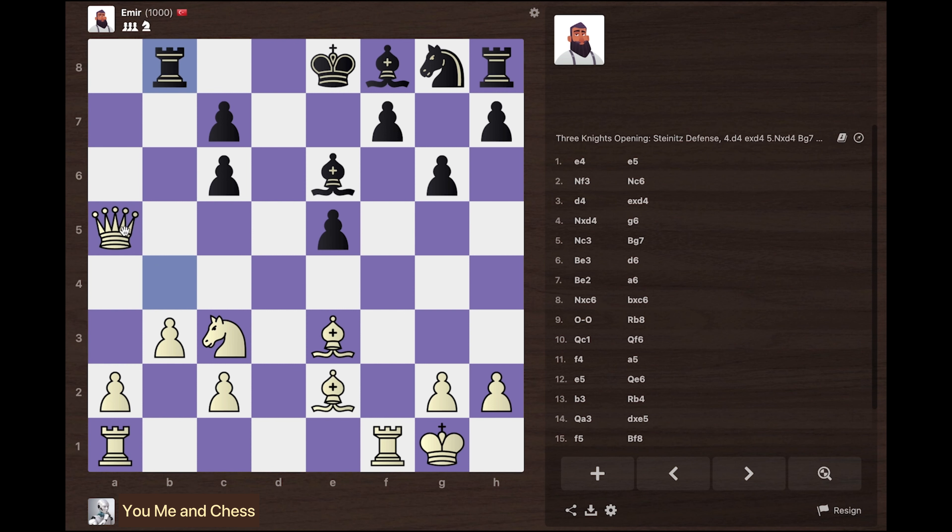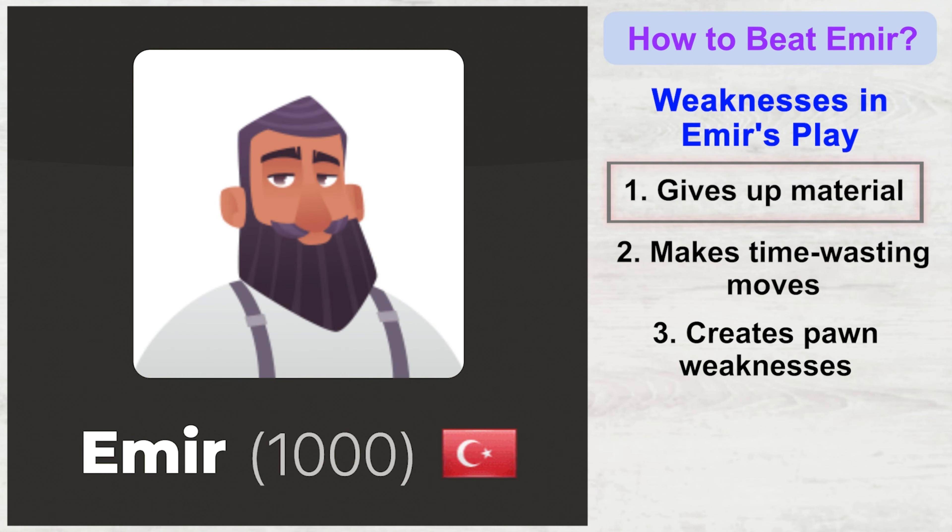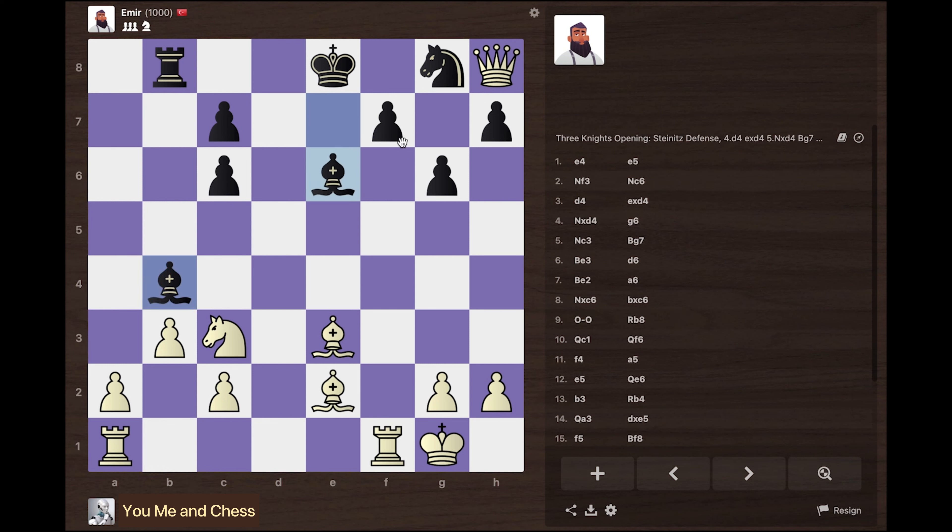Now I'm going to capture this free pawn and fork his pieces. The rook moves back. I can capture this pawn and attack the rook, or capture this pawn where it's a trapped piece — I'm going to capture here. He can't save the rook, so I take it for free. Then bishop b4 is another bad move — his knight was under attack and he could have saved it by playing f5, protected by the light-squared bishop. But he played bishop to b4, just giving me a free piece, and I take it with check.